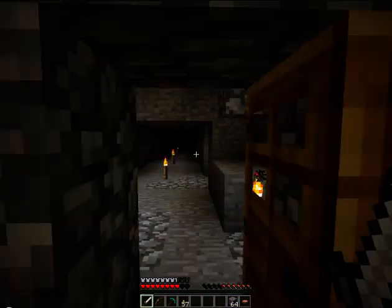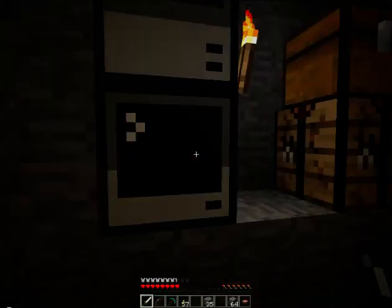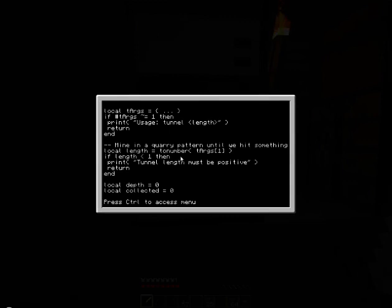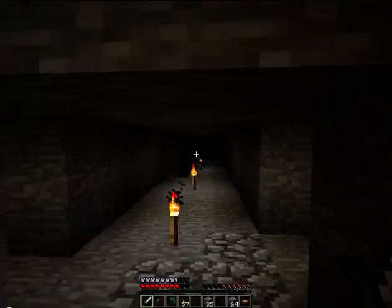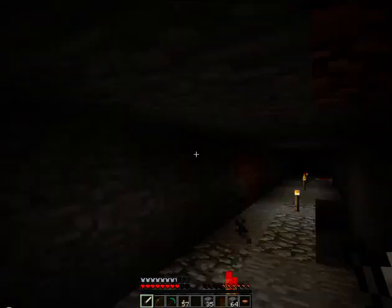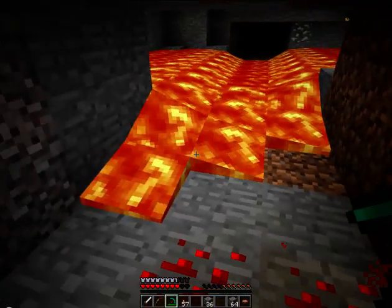Luckily the world save data is pretty much back up to par. I used NEI to get myself back my inventory - I grabbed footage from the previous episode and gave myself what I had at the very end of that episode. I'm not cheating too much, just letting you guys know. I'm going to be getting back to working on our tunnel. I told our turtle to go ahead and expand the tunnel. I did dig out some of the ores here but I didn't give that back to myself since I think I already put it in the box before the world got corrupted. Our turtle should be down here.